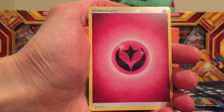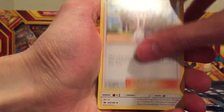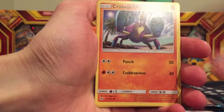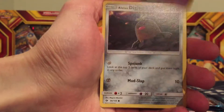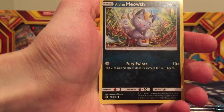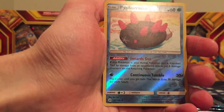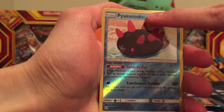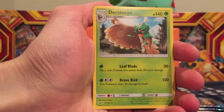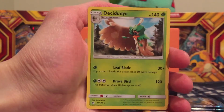Fairy type energy, Lily trainer, Herdier, Crushing Hammer, Crabrawler, Mareanie, Diglett, the Alolan style Dewpider, another Alolan Meowth — reverse holo — and a Decidueye non-holo rare.